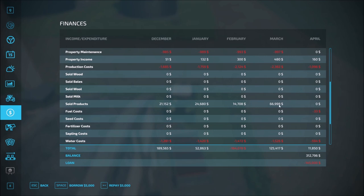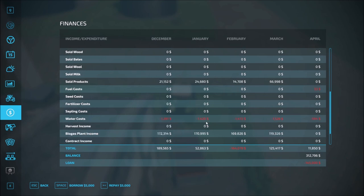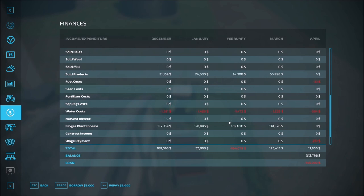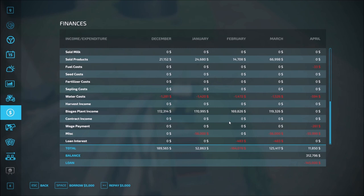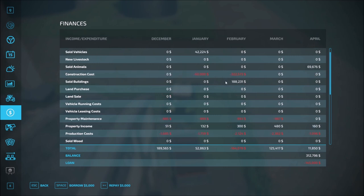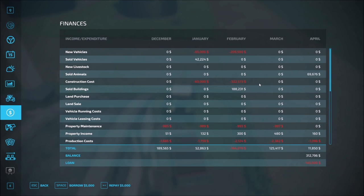Sold products — you can see how that has been going each day. That's based on our wool production. Then our biogas income was about $170,000 per day until we finally ran out in March — we ran out of silage, so that's why you see that drop there in March. So about $170,000 per day throughout the year until we get to wintertime. Overall everything is looking very good. You're going to see some negatives in here, and the reason for that is because I've been buying new stuff — storage, production buildings, more land and so forth. But other than that, everything is going along quite well.